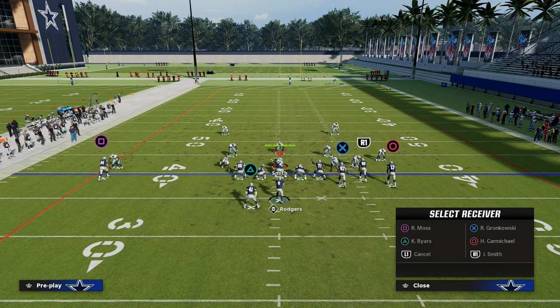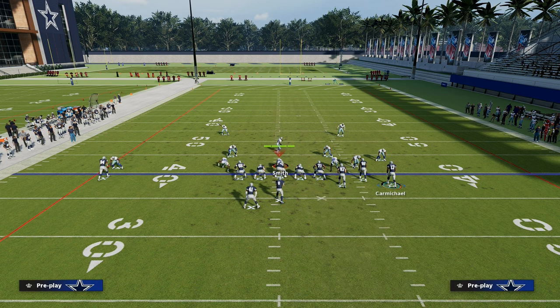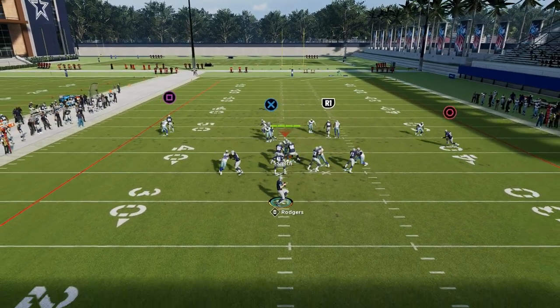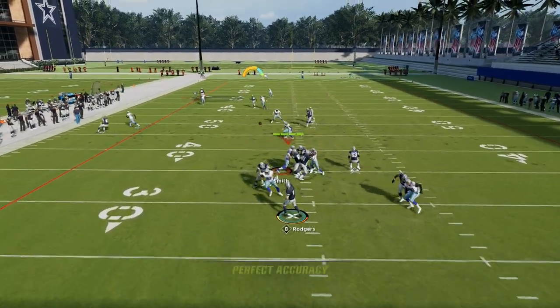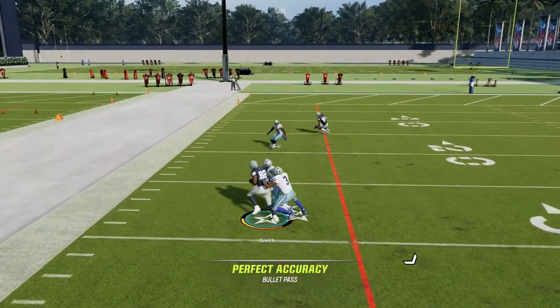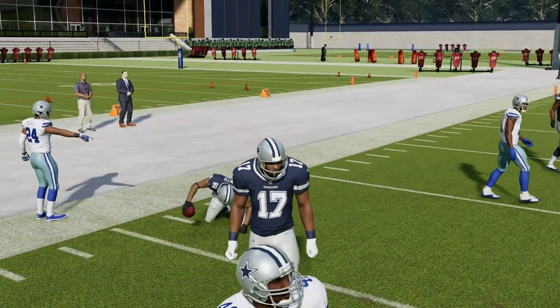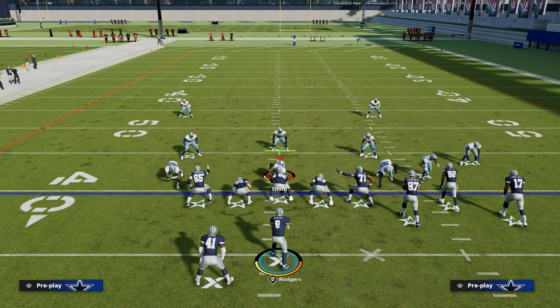You can run this same concept out of the play Verticals with pretty much the exact same setup — you're just going to use a little bit of a deeper crossing route. By and large, the concept is still going to stand the test of time. Thanks for watching. If you want my entire e-book on the Bengals playbook, join the Patreon today for just $10 — head to the description and click the link below.